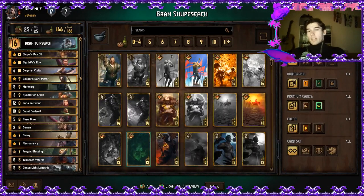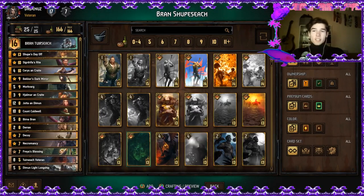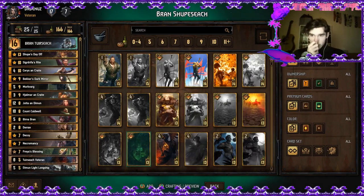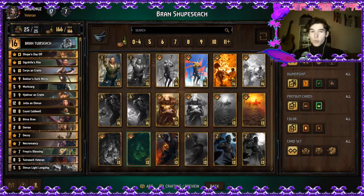Hello guys and welcome to the Deck Guide. Today I decided to bring you this Bran Thirdsack deck. The leader is Bran Thirdsack which helps our thinning, and after the provision change, when he gets boosted with provisions, he is actually usable for our purposes.